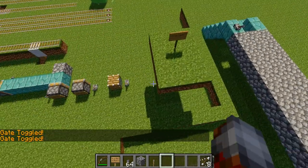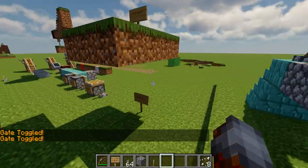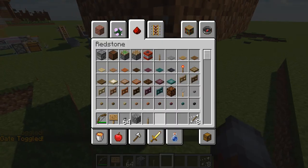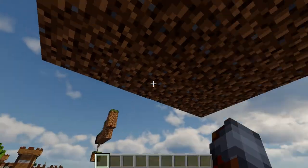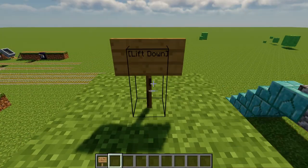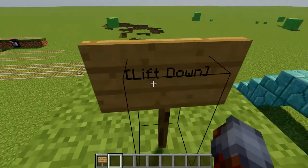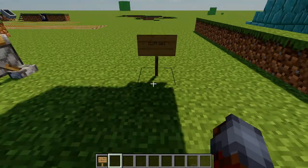Now we're moving on to the different CraftBook features that are only available for the factions world. Don't worry — the other worlds have plenty of cool stuff too, they're more magic-themed. Now this is an elevator. I don't even have to delete the signs — it's right there: 'lift down' on the second line, and right here 'lift up' on the second line.